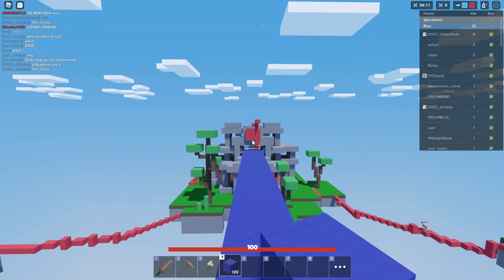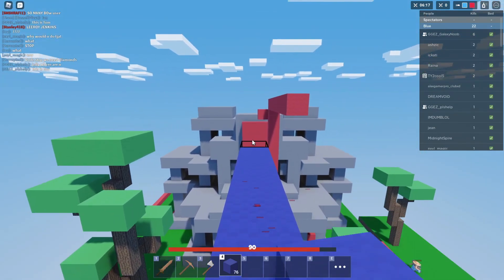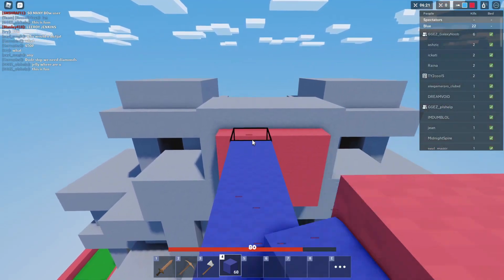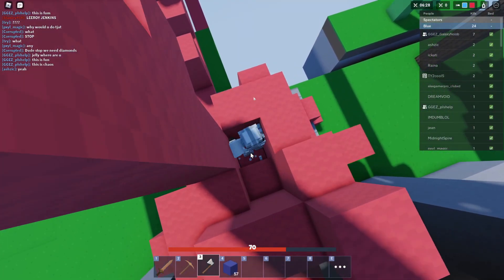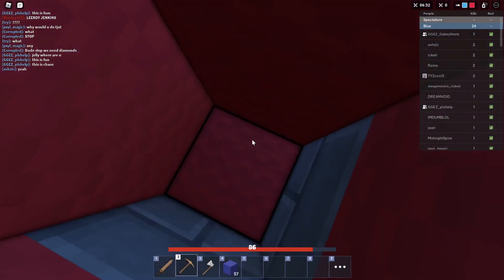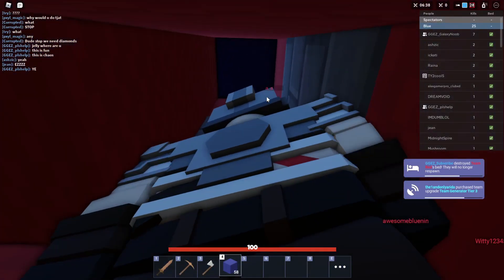You can buy leather armor for 50 iron, which is 10 less, and iron armor for 110, which is 10 less. But in reality, 20 iron — how much does that really take to get? Even with a tier-zero generator, 20 iron isn't going to take you very long. So technically it's a bonus, but it's nothing wild.